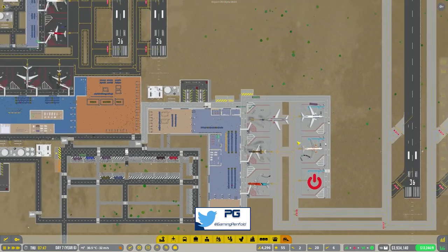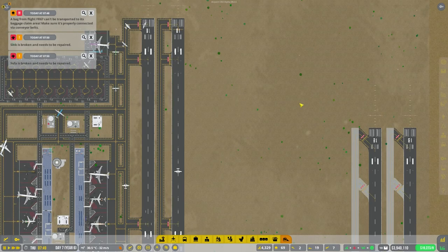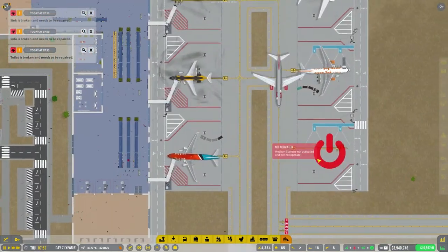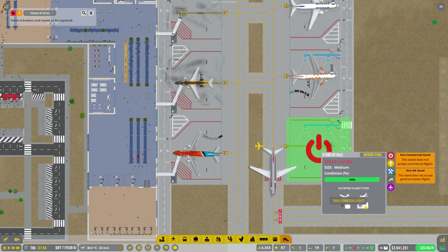I think we're getting to a point now where we either start a new airport or look at getting this new terminal at the top of here. So we need to open this one first and get this all sorted.